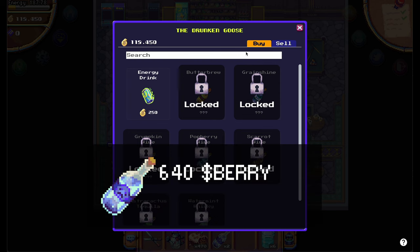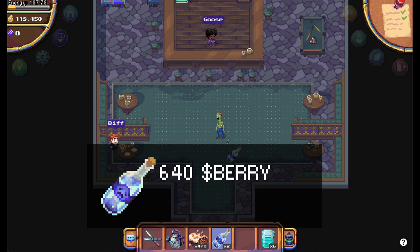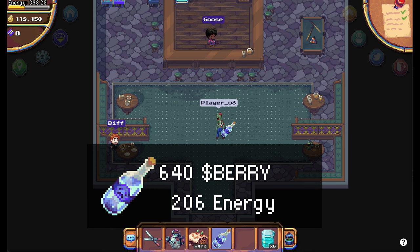You can sell these bottles for 640 Berry each or you can drink them to gain 206 energy.